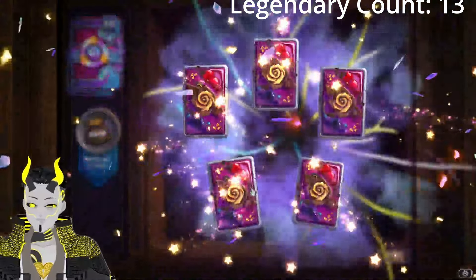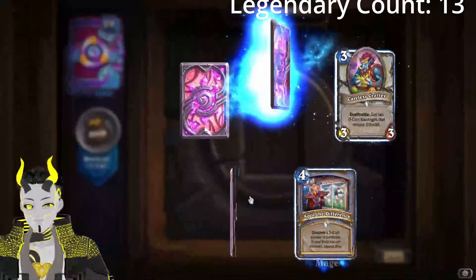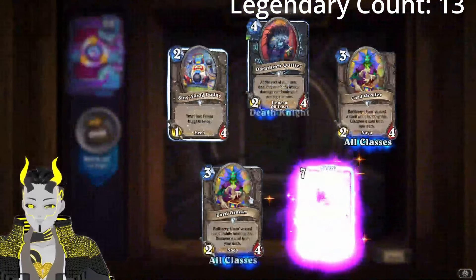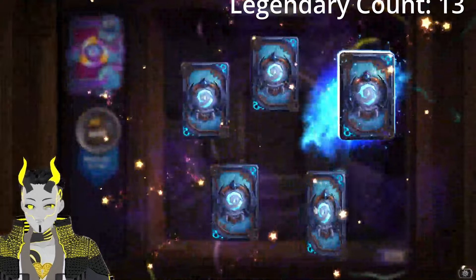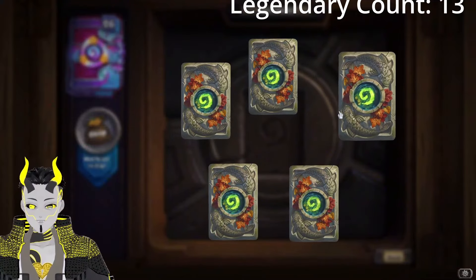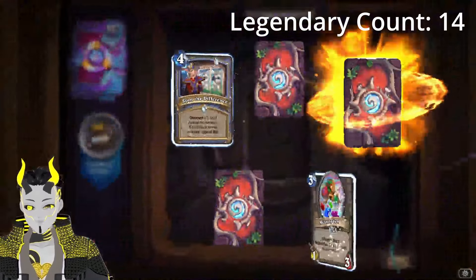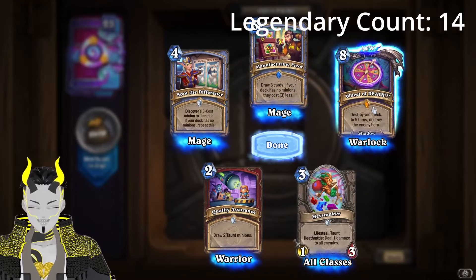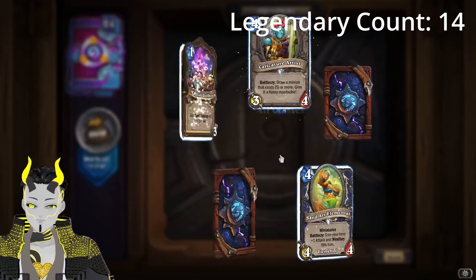I am perfectly happy with not getting any more legendaries — I'm just good right now. Repackaging — that's interesting, basically psychic scream. I'm curious, it's a worse version of psychic scream because it gives your opponent all the minions at once whenever they draw into it in theory, but it should do it by order. Oh hey, that is exactly what we were looking for — Will of Death! Let's go! 24 more packs and I can't believe how lucky we've been.